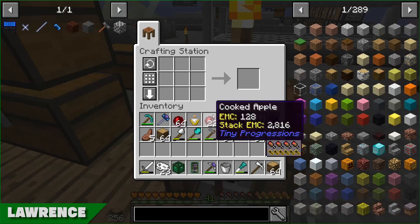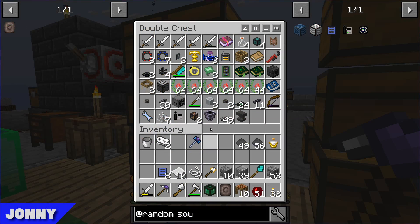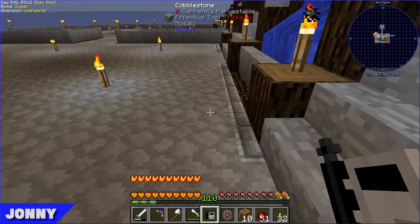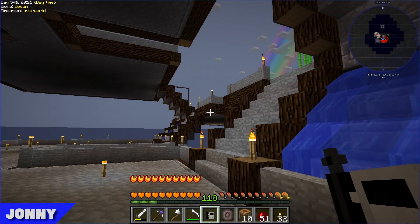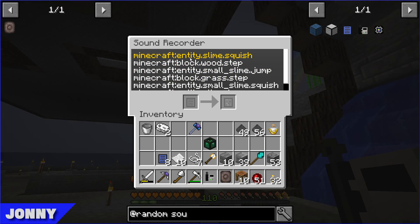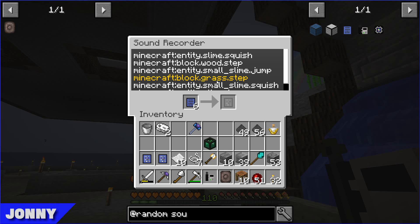I'm just going to grab a ton of wood and make a load of chests. I was going to start working on the Embers stuff but the noise of all these slimes is annoying. To show you how we did the sound dampening before - there's this thing called the Sound Recorder. You shift right-click to turn it on, the red light appears, shift right-click to turn it off, and when you right-click it shows you all the sounds heard in the area. You put in those sound patterns to record them, then stick them all in the sound dampener to mute them.